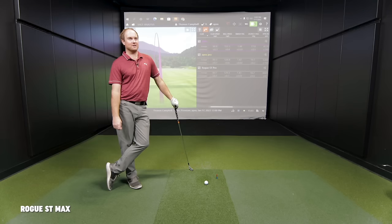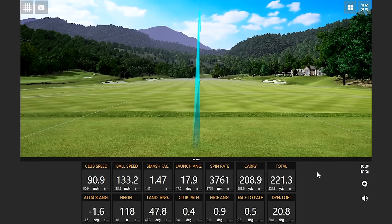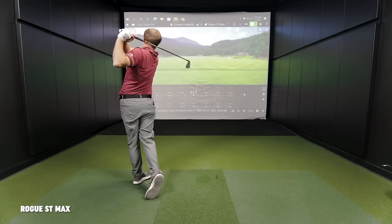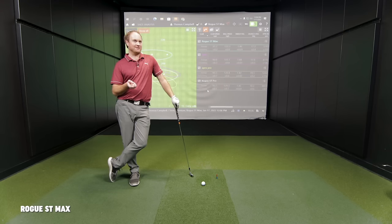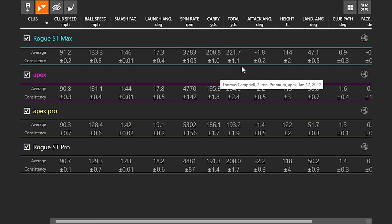Next we'll go to the Rogue ST Max, which is going to be the strongest lofted of the test at 27.5 degrees. Rogue ST Max — first impression: it's a rocket launcher. You said under your breath before I hit these shots you guessed I'd hit it 208 yards, and my average distance was 208 yards of carry. I was actually swinging just a touch faster because this head's just a little bit lighter and I tried to slow it down, but those numbers were impressive.